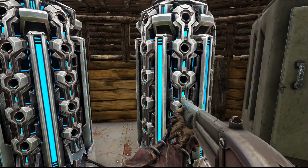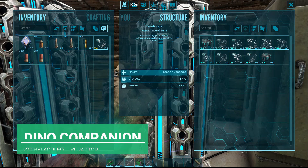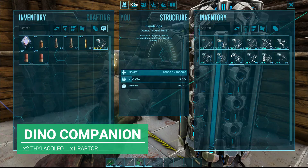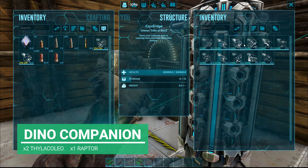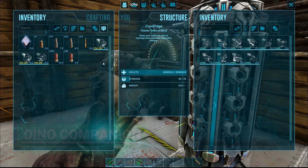All we need now is some dinos because obviously it's going to be dangerous. I'm going to take a thylo with me and a raptor — in fact I'm going to take Blue. And what else do I want? I want another thylo actually. I'll take two thylos and one raptor — that should do.